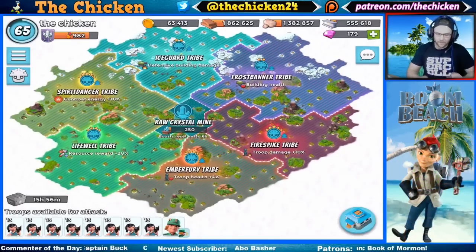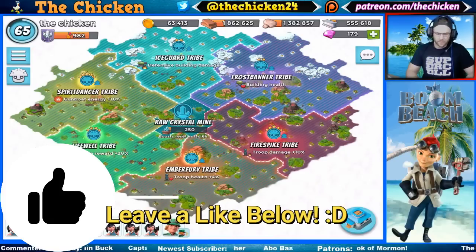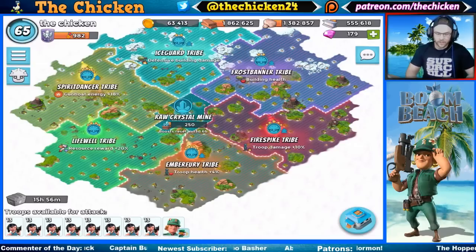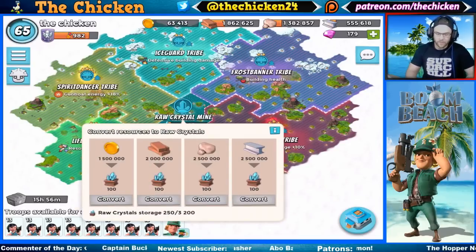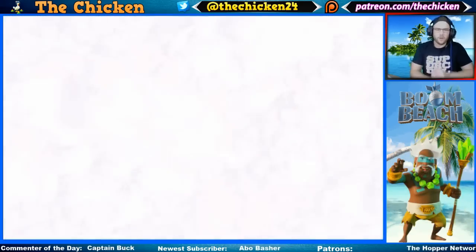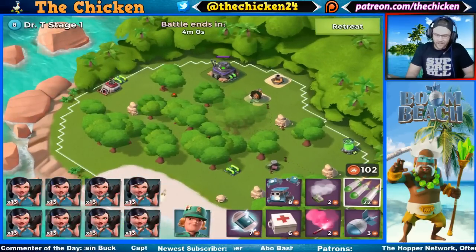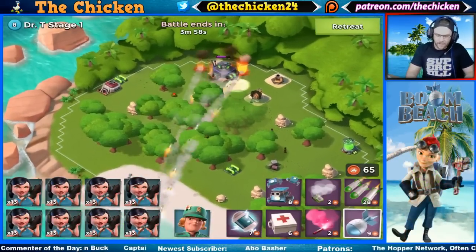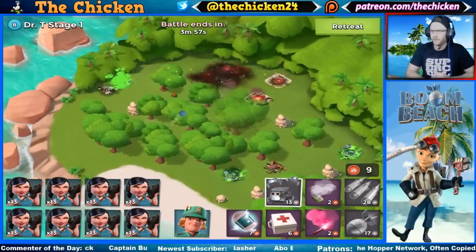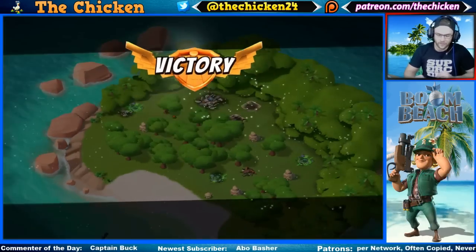Today we're going to be trying to farm up some rock crystals and get the Ember Fury tribe or the Life Well tribe up to another level. We still need a lot of them - we only have 250 right now, but since everything doesn't cost that much we should be okay. We're also only 18 victory points away from getting the elusive 1000 victory points, which we've never actually been able to get to.